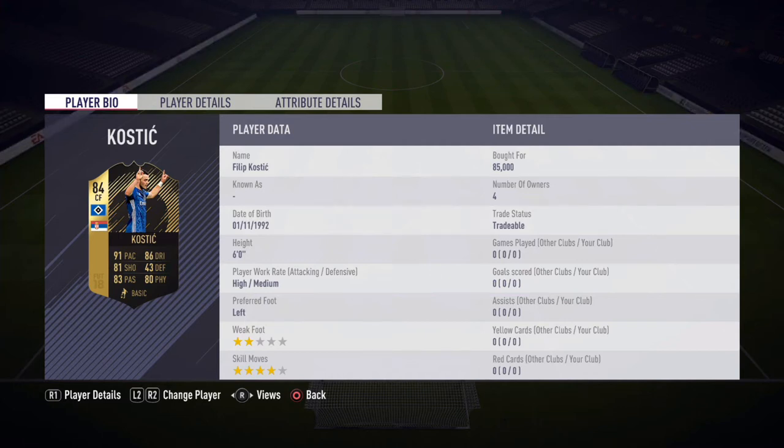What is going on guys, it's Tomo Gaming HD here and welcome to this second inform cost stitch play review — the 84-rated Serbian who plays for Hamburg in the Bundesliga. This card is a position change from his left midfield card to a center forward card, and he has four-star skill moves and two-star weak foot.